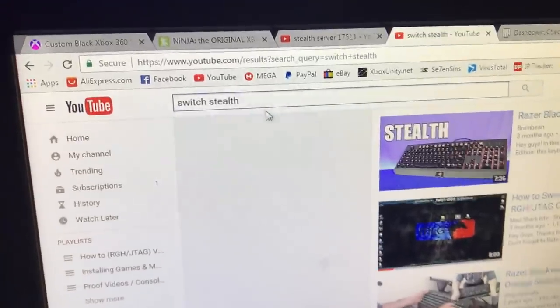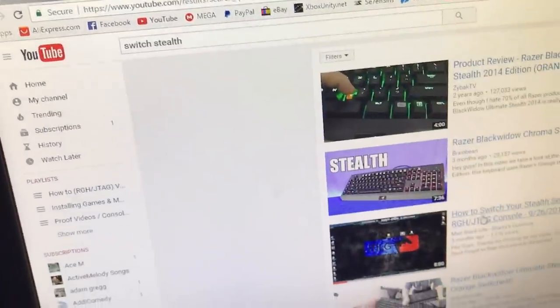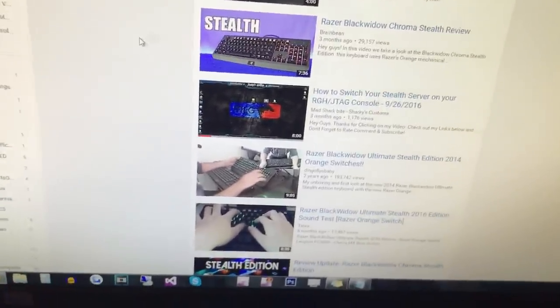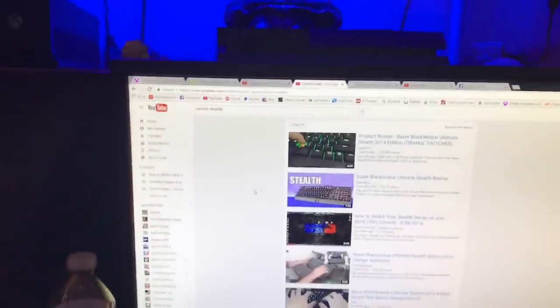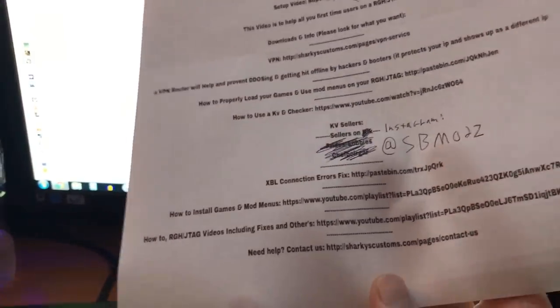And then how to switch your stealth server — you can type in 'switch stealth' and if you search that up, mine will be like the third video. It'll show you how to switch it. You would just download the XEX from the server, and then just use that video and switch it. And it's really simple — really easy to do. You can also look on your paper as well — it should have a thing that tells you how to switch your stealth server. And you can look in the link in the description as well of this video.